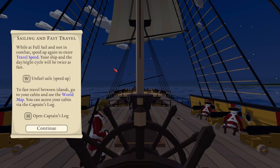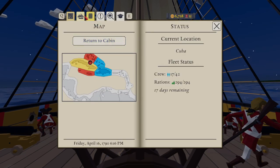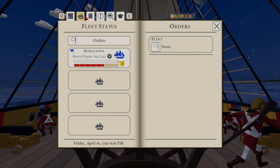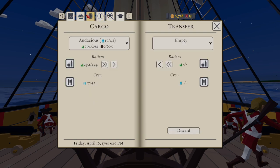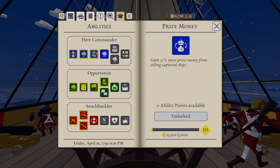Sailing and fast travel: while at full sail and not in combat, speed up to enter travel speed — your ship and day-night cycle will be twice as fast. Press W to unfurl the sails to speed up. To fast travel between islands, go to your cabin and use the world map — access your cabin via the captain's log. Let's do that. Quest log current objective: go to Nassau and report the pirate activity.